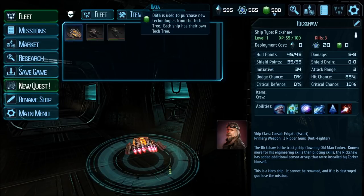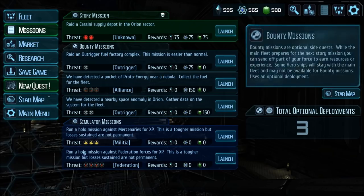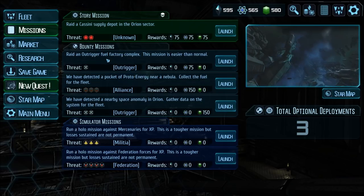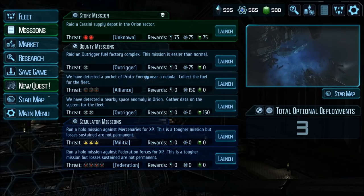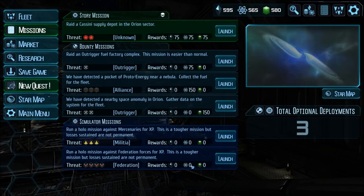We have three different resources we can use for various things. We can research here — there's also a research tab. Let's look at the missions: there are story missions, bounty missions, and simulator missions. Story missions advance the storyline and give resources and experience. Bounty missions — I believe you don't get experience, or maybe a much smaller amount — but you will get resource rewards. So if you need resources, go for bounty missions. If you want experience, go for simulator missions — those don't have resource rewards, though any drops off enemies you might be able to pick up.